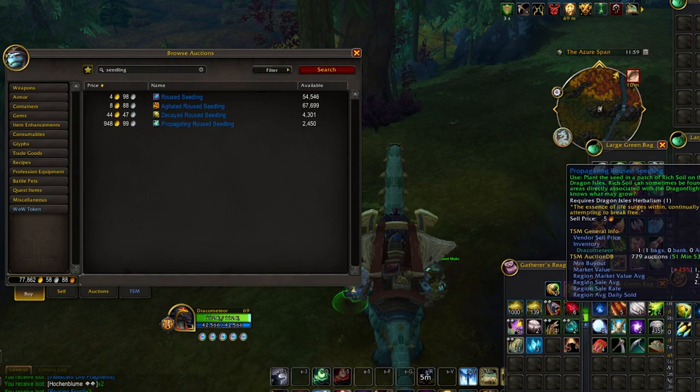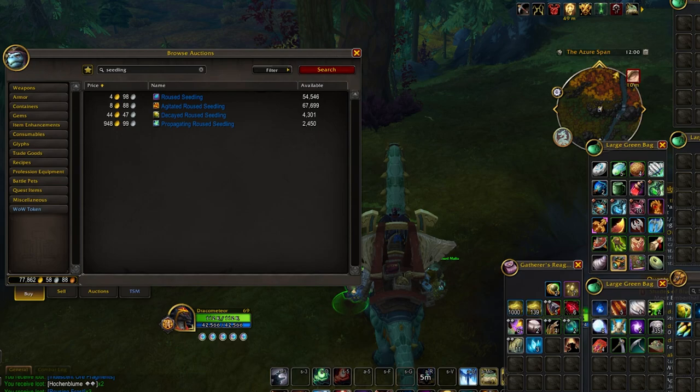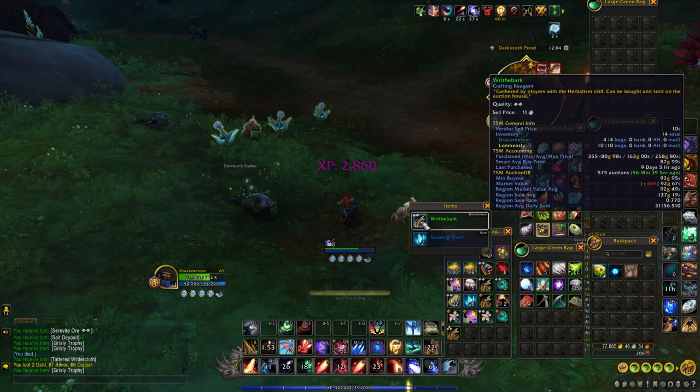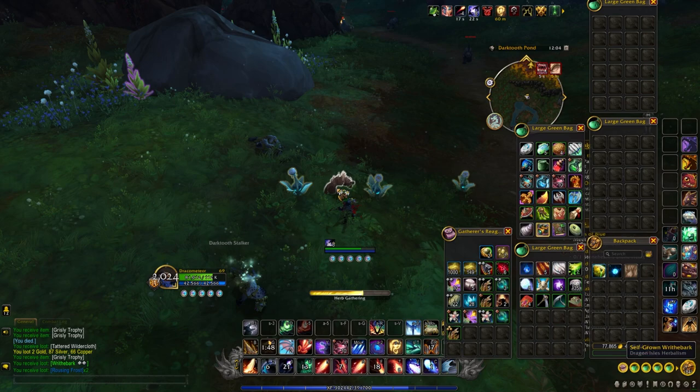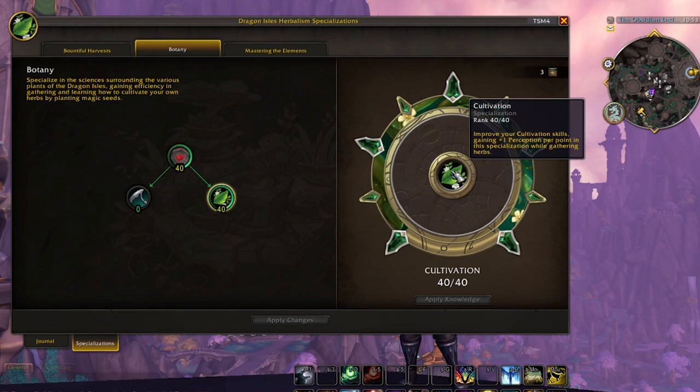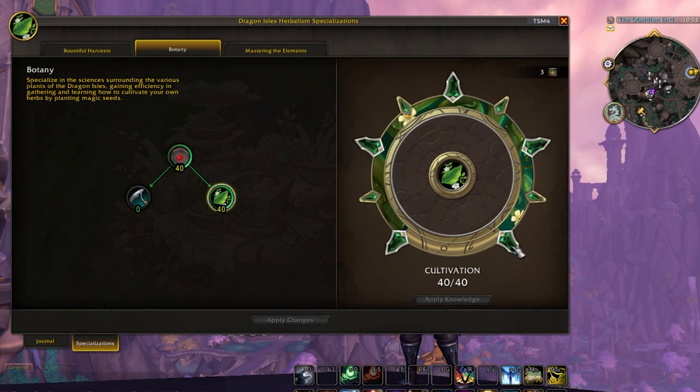Speccing into this tree also gives you a higher chance of collecting seeds — there are four different types. None of them are worth very much except for the propagating route seedling. Each seed type can be planted in rich soil nodes, which are similar to gathering nodes. You can just click on a seed, or even buy some from the Auction House — they're cheap. Whenever you see a rich soil mound, you can just plant a seed for various herbalism nodes to grow out of it. The best one is the propagating seed, which gave me a few extra nodes. But I specced into this cultivation node for experimentation and fun and don't really recommend it for practical reasons.